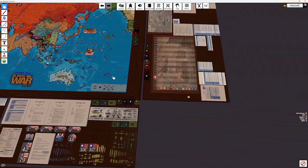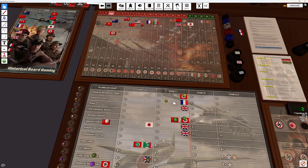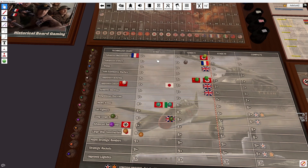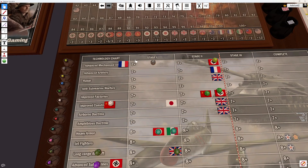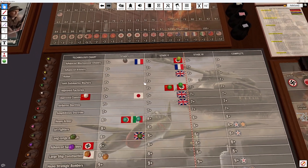That's it for the Commonwealth. We'll do France now. France has one tech roll. We'll start a new tech — we'll go for Advanced Mechs. We roll a 12. Not that it matters; France never really gets their techs anyway.